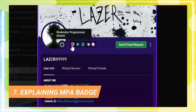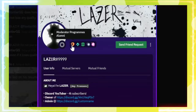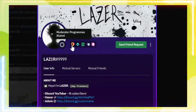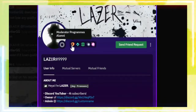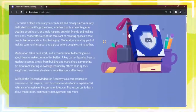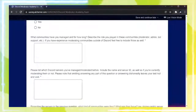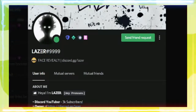The moderator program alumni badge is basically the same as the certified moderator badge — it can no longer be obtained. But because I'm lazy, I'll use old images. First, you had to study in the moderator academy and then take an exam. If you were accepted, you should be active on a moderator server to which you are invited if you pass the exam. Just being active on the server doesn't guarantee that you'll get the badge.